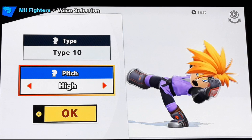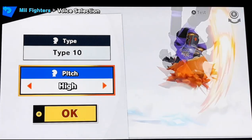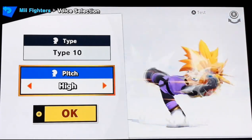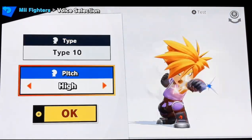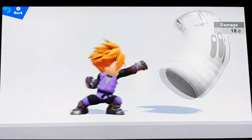The voice clip plays: 'No, I can't take this anymore! Forget the plan - stay if you want to, I'm going now. Goodbye.' It's pretty cool. Voice 10 is what I would recommend as the best voice option, but that's depending on your decision. And there we go - Gohan everybody! Here's a quick test.